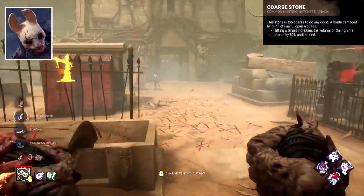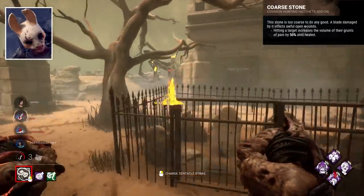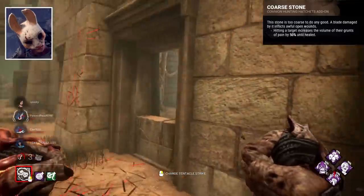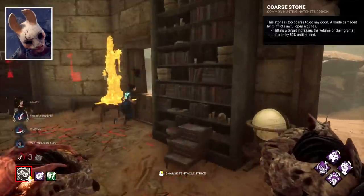Core Stone is her weakest, making survivors hit by a hatchet have louder grunts of pain. Super weird add-on, and not too helpful, as you're going to be attacking at range most of the time, when injured noises don't matter as much.